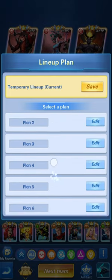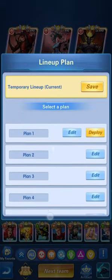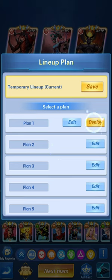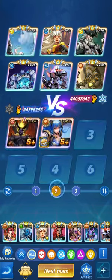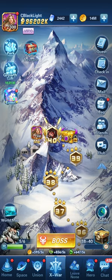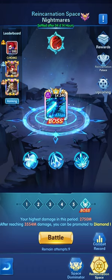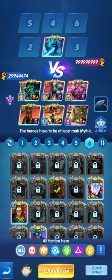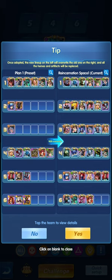Each plan has six lineups that you can add, which helps in many different ways. You can click automatically on deploy and it will replace the present heroes with the current heroes that you have. The heroes will be automatically changed. The lineup is not only for X War.